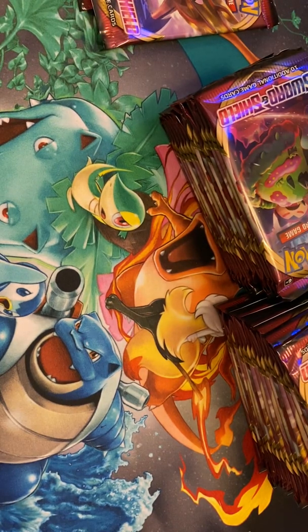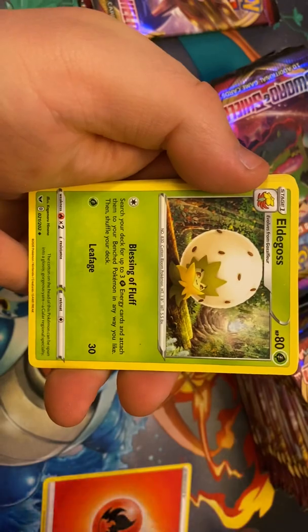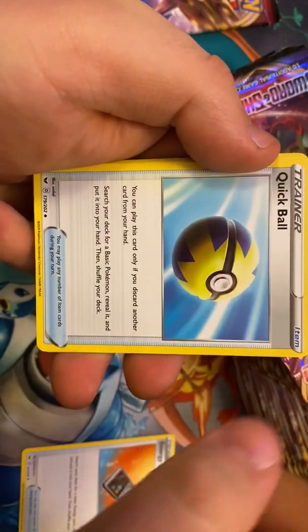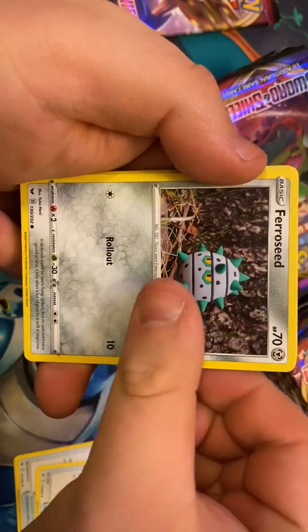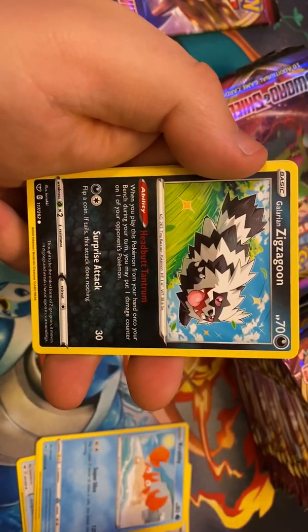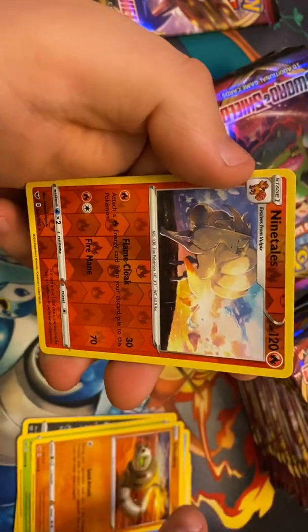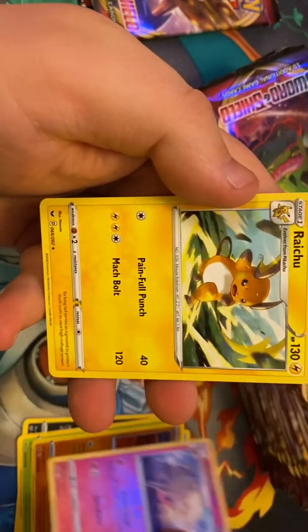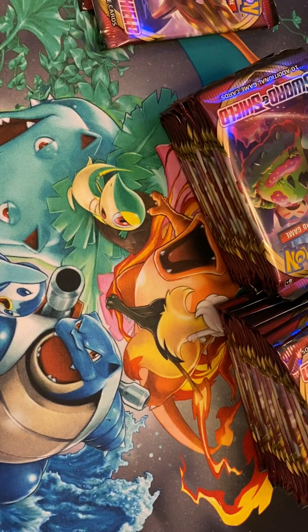Sorry, my dog is being annoying in the background. I'm gonna guess Lightning Energy. Fire. Eldegoss, Energy Search, Quick Ball — and this comes in a Full Art Secret Rare gold, I'd love to pull that — Ferroseed, Krabby, Galarian Zigzagoon, Gossifleur, Silicobra. Nine Tails for the reverse, very cool. And a Raichu with Painful Punch. That just sounds lovely.